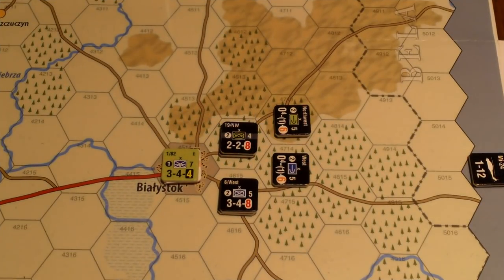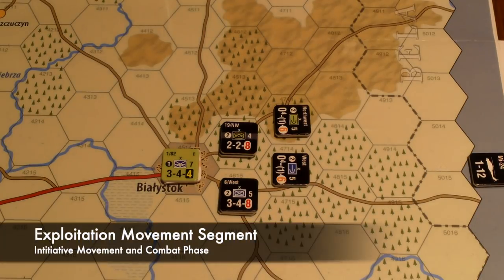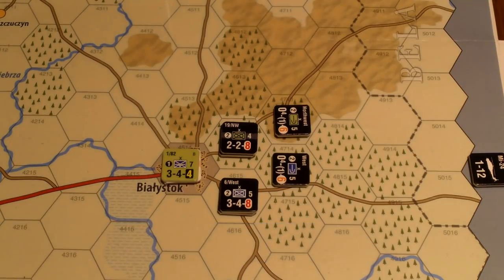We're still in the initiative movement and combat phase. The next segment is exploitation movement — the initiative player, the non-allied side, can perform exploitation movement, meaning any units not in a zone of control may move up to their full movement allowance. I'd love to move these guys but they are in an enemy zone of control. Let's go up north and see if there's anything we want to do up there.